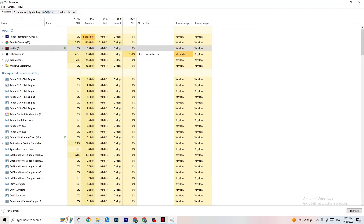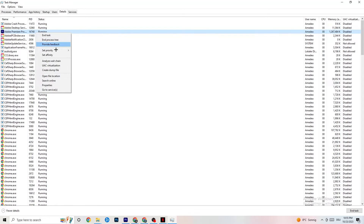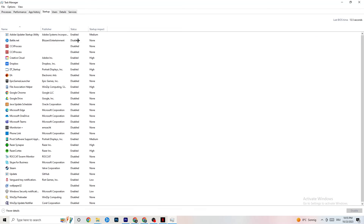Once your GPU and CPU usage looks fine, go to the Details tab in Task Manager. If your app is running in the background but not showing up, find it here. Right-click your application — I'm demonstrating with Adobe Premiere Pro — click 'Set Priority,' and choose either High or Real Time, depending on which works better for your device. This directs your PC's performance toward your game.